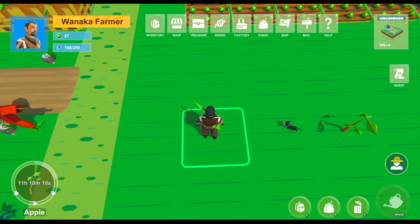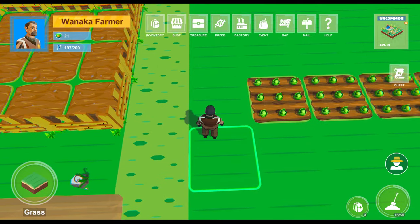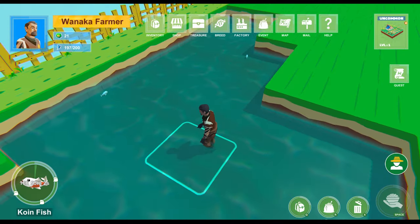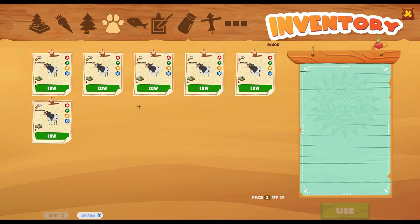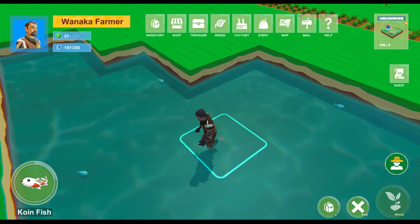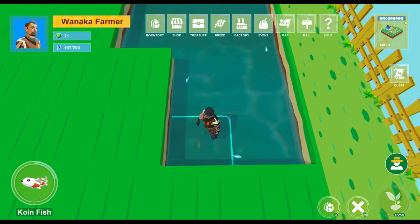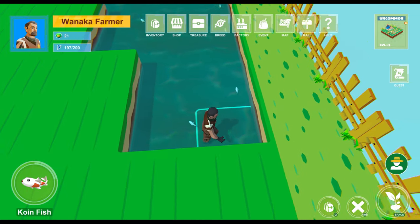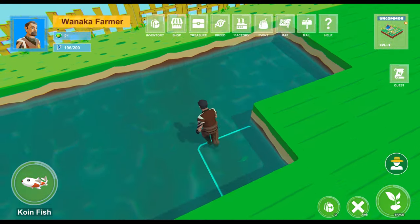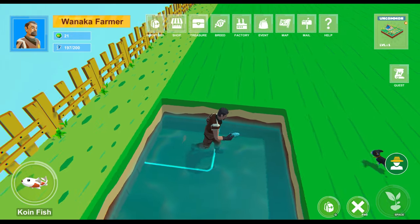Daily quests come back every single day. For fish, go to inventory, press Q, go to the fish section, click Use, and click Space to drop a fish into the water. Find an empty space in the pond — if a spot is occupied you can't place a fish there, so move to the next empty spot. Once all fish are placed, you'll see them roaming around. You need to feed them — click Space to feed a singular fish and it'll come eat.